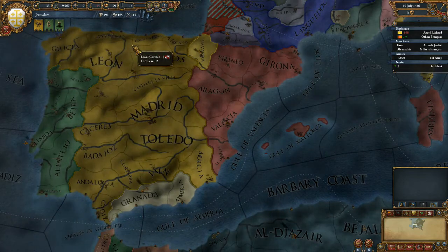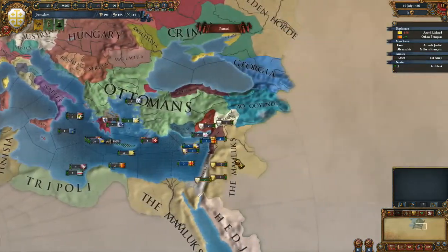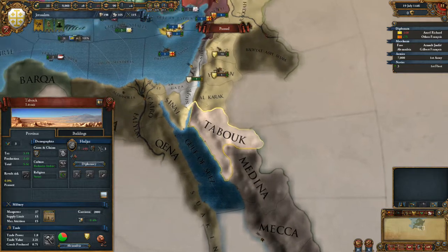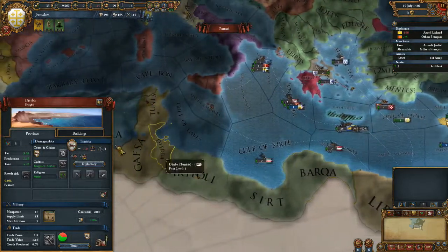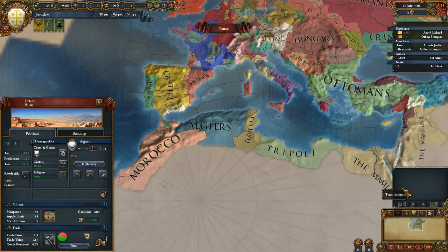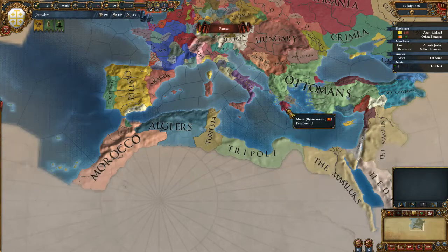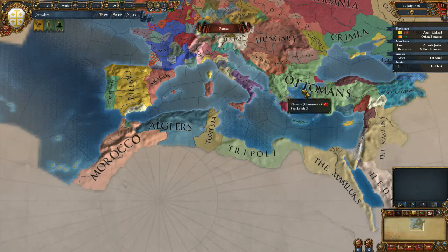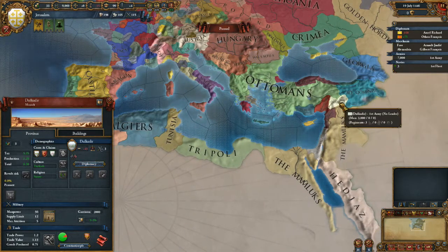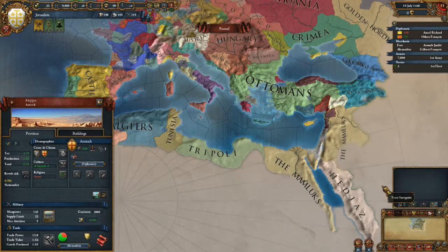I think that's where we're going to have to end this episode, because there's not much happening. Hopefully in the next episode we can maybe go to war with the Hejaz - I'm just worried about them being allied with the Ottomans. Possibly go to war with Byzantium - they're allied with Algiers, the Ottomans, Naples and Aragon. I think Byzantium is actually probably our best bet. Serbia and Bosnia normally start fighting. We'll take a look at that next time. Join me in the next episode for more - Europa Universalis, Jerusalem campaign. I'll see you then, ciao for now.